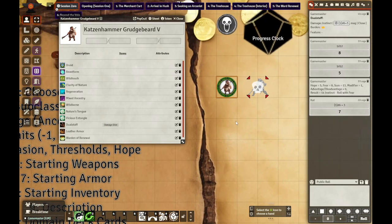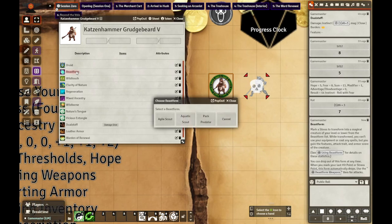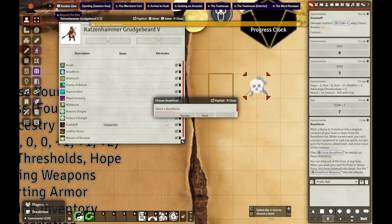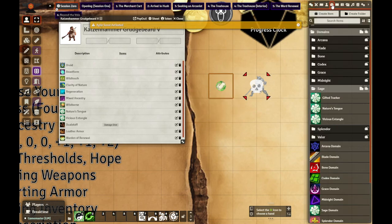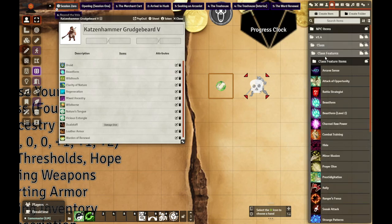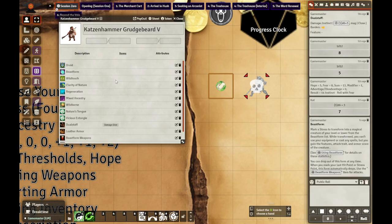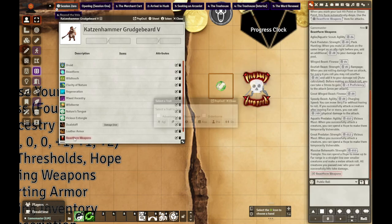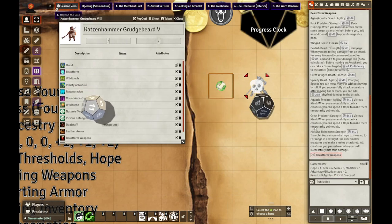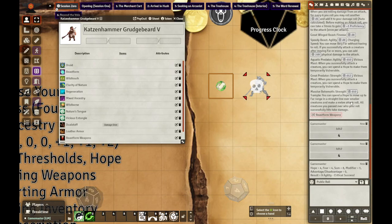Now let's show off some of her abilities. I'm very proud of this macro - beast form. Click it, and you can change the icons it uses, and she turns into a rabbit to flee. One thing I forgot to do is give her the beast form weapons. So if she wanted to fight, she'd click, use whatever trait is appropriate. For an agile scout it's agility - critical success! On a critical success she recovers a hope and recovers a strain.